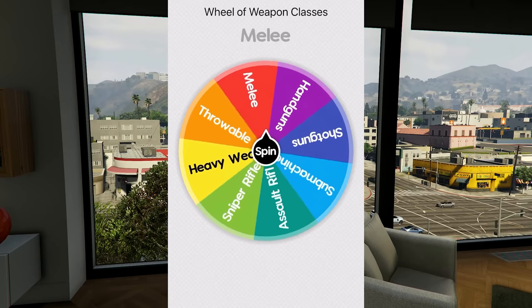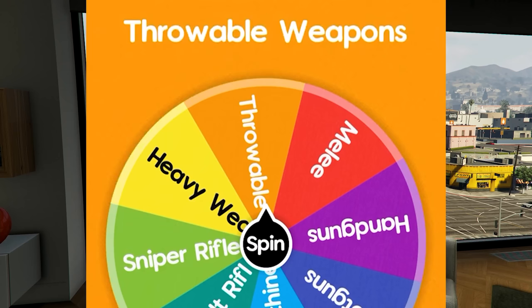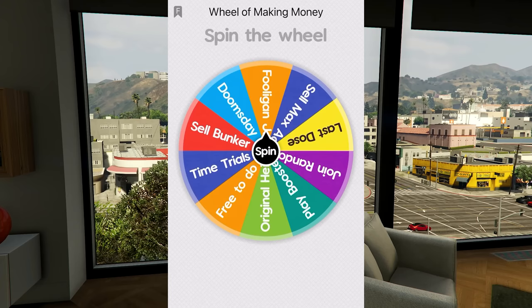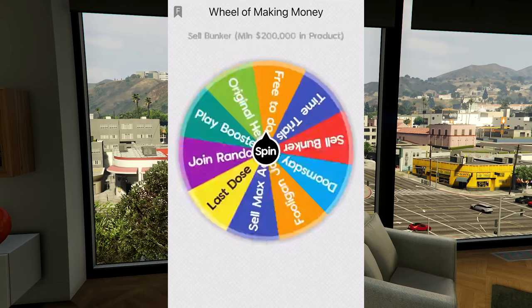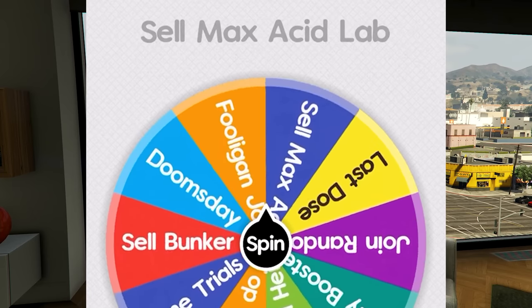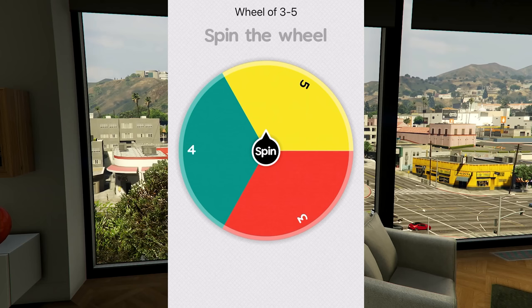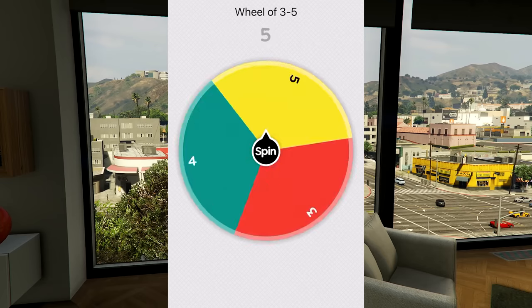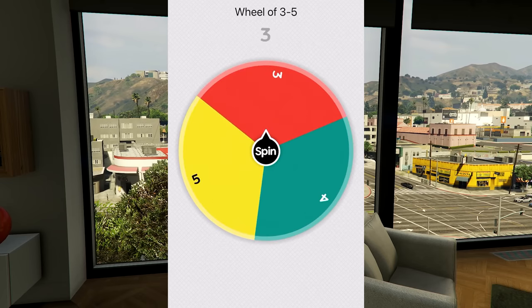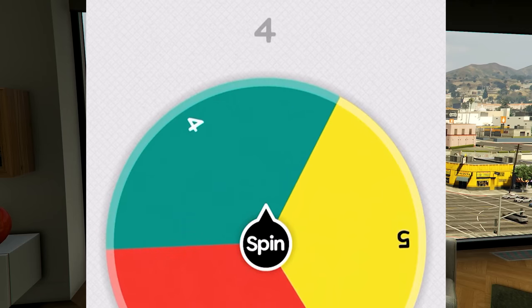We landed on throwables — what throwable weapon do I not have? I already have grenades, sticky bombs, and pipe bombs. Fine, I'll max out tear gas. Alright, tear gas is maxed out. Thank you, wheel of quick cash — that was awful. Now spinning the wheel of making money, it looks like we have to do three to five full Against jobs. Spinning again: we're doing four full Against jobs this episode.